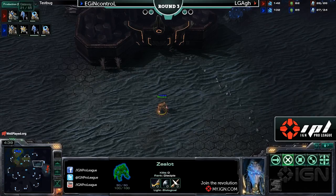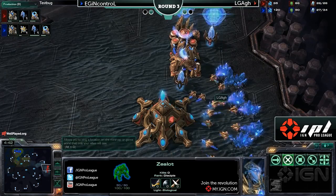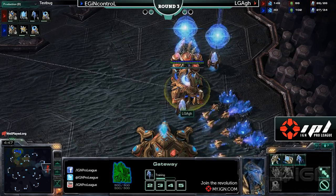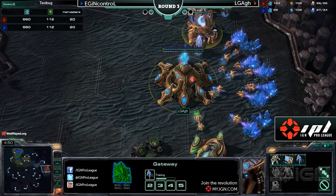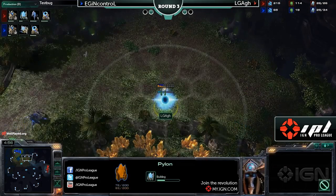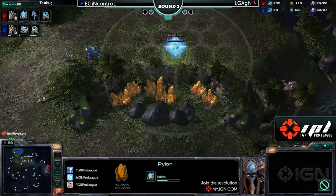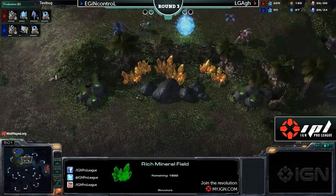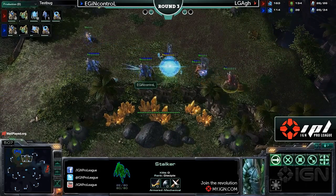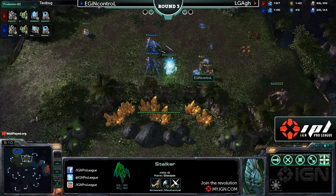ARG just hanging around, seeing what he can see right now. He's got two gateways on the way. His opponent is also into two gateways, a little bit behind — no big deal. Harvest count is absolutely identical. Economy is absolutely identical. ARG puts down a proxy pylon, however it's already been spotted very rapidly indeed by In Control. ARG needs to leave immediately.